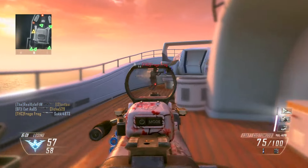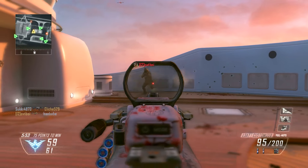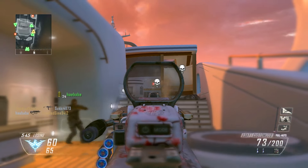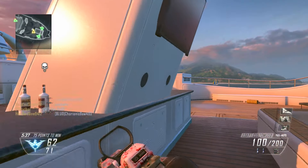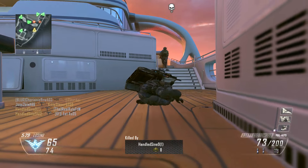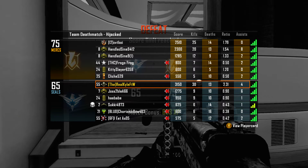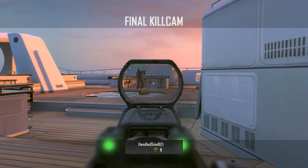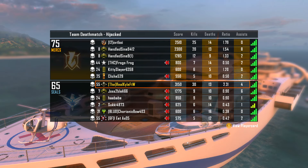I could care less what our KD is, but man, do I like this setup. I feel like if I spawn in and die within about 10 seconds of spawning, that's a horrible spawn — end of story. The game should not spawn me there. I feel like taking two steps and instantly getting shot at is not a good spawn. Evidently these Handsome Sin guys are pretty good. Anyway, we are going to jump into our final game of the video — I'll see you there.